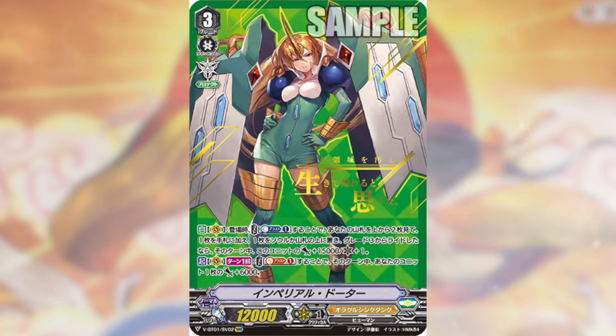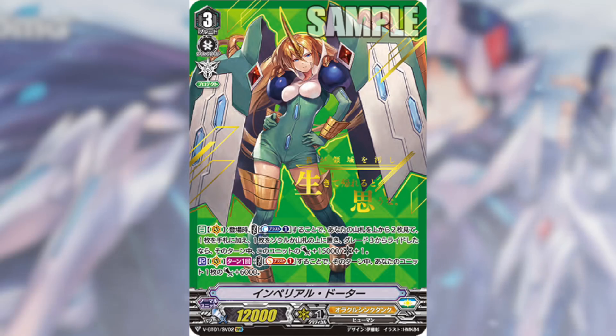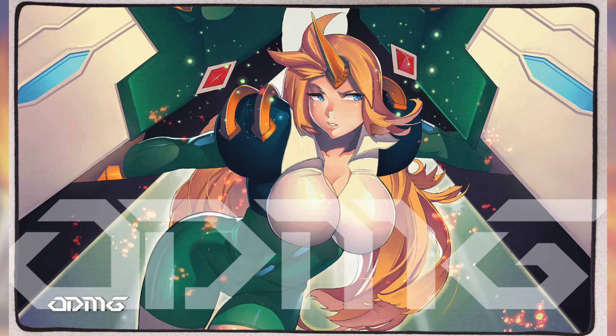And that's basically it for today. This is the Oracle Think Tank list I'll be running once the cards are released here. If you enjoyed this, please subscribe to this channel for more and click the bell button to stay up to date. Don't forget to pick up your Zero Damage Gaming playmat — if you're an OTT fan, you can choose between CEO Amaterasu and Imperial Daughter. Use the code REBOOT to get 10% off. I will see you soon. Ciao!